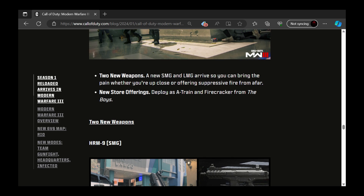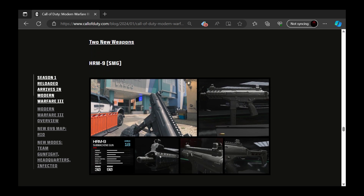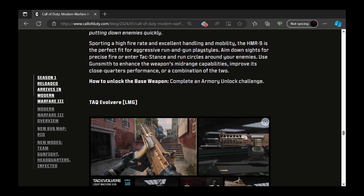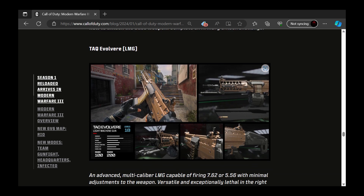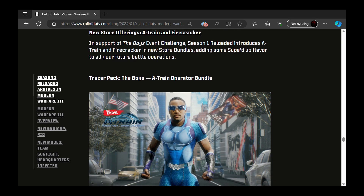Two new weapons are coming. We have the HRM9 SMG — I'm not sure if this is a comeback of an old SMG, but it looks good. I love SMGs, usually rocking SMGs, ARs, or shotguns, so I'm definitely down for a new SMG. We also have the TAC Evolver LMG — kind of like the Elso — and I love that drum mag. It looks pretty cool.